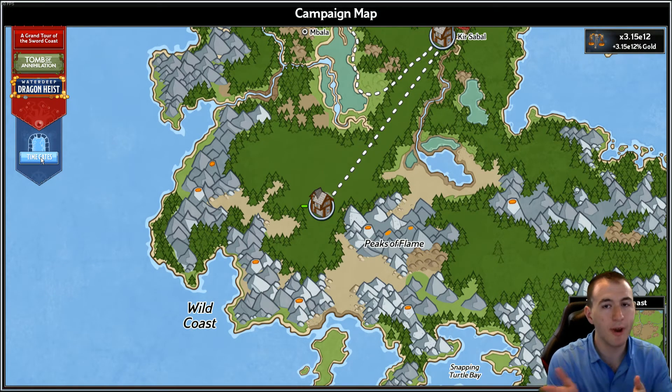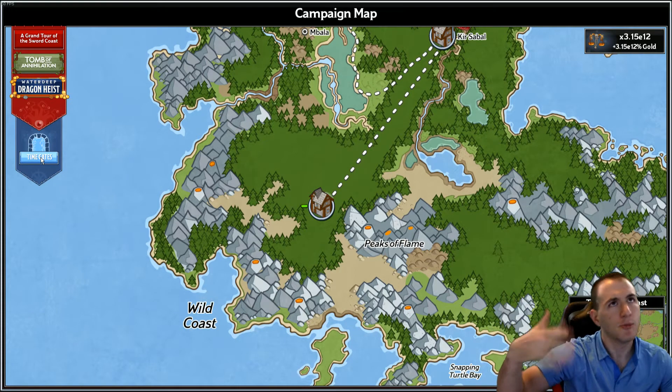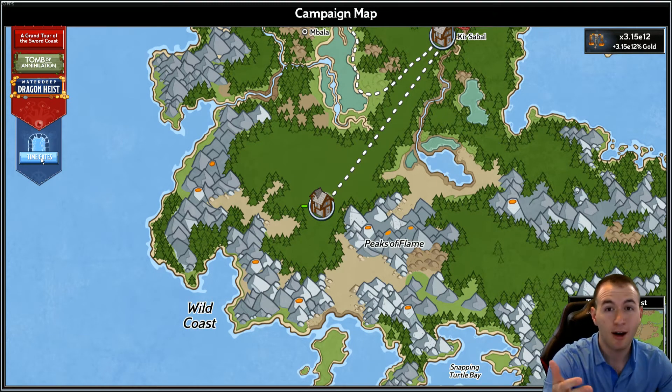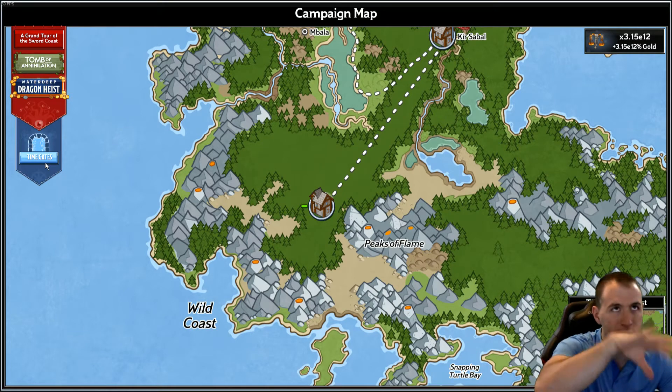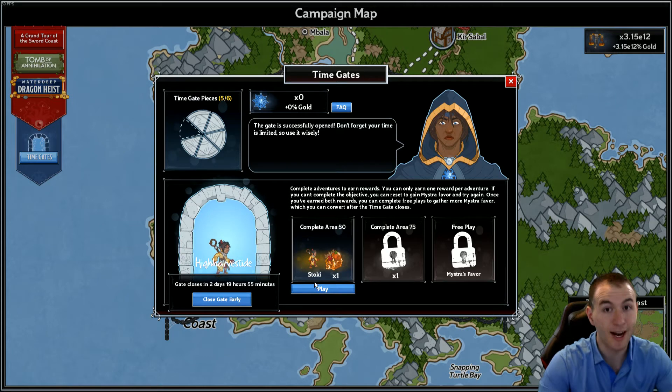If your goal is unlocking champions you don't have, follow that priority list. If you already have everyone, you probably know who you want to buff up and follow the same logic. If you select a time gate for a champion you already have, you're awarding yourself an opportunity to get two gold chests for that champion. Either way, you're going to have event favor, which helps convert your gold into more campaign favor.